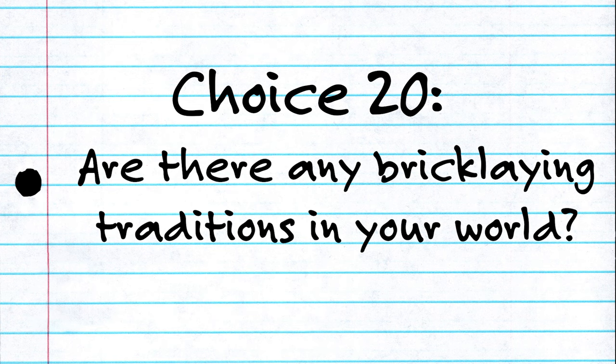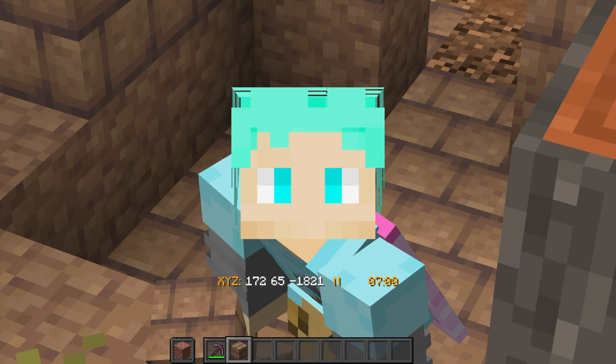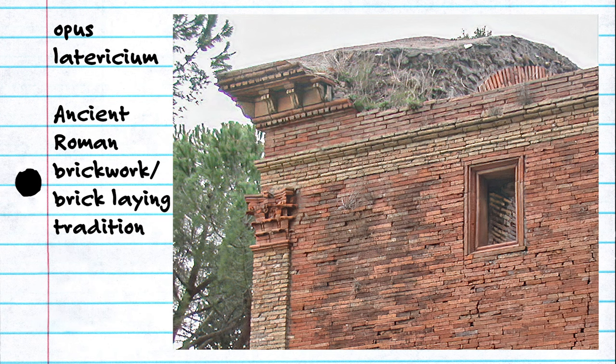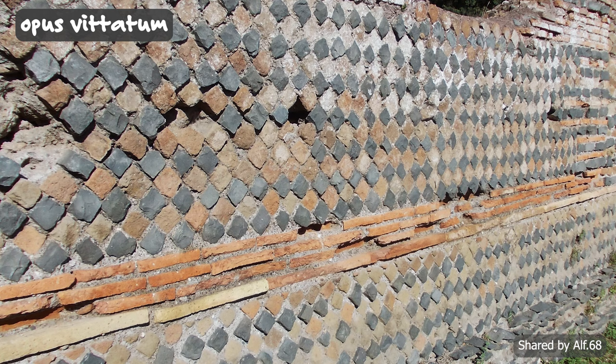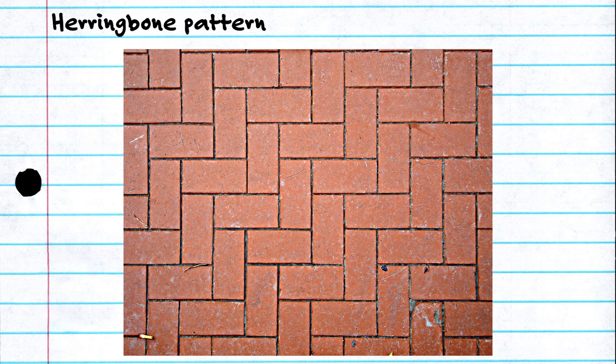Let's move on to the next choice: are there any bricklaying traditions or styles in your world? Bricks are specifically designed to fit together nicely in a wall, but they can also be decorative — and often are. Maybe there's a specific way that your construction workers lay the bricks, or a specific pattern of bricklaying that's all the rage. Some real-life examples come from the Romans, who had specific names for different styles: Opus Latericium is the main term for brickwork using fired bricks; Opus Mixtum mixed fired bricks with diamond-shaped pieces of tuff; and later, Opus Vitatum alternated layers of tuff with layers of brick. You can lay bricks in different ways — side by side, a herringbone pattern, a New England basket weave, or even leaving cross-shaped holes as decoration.